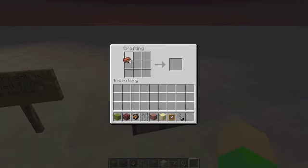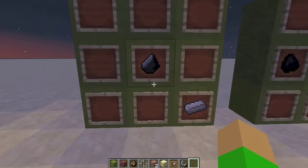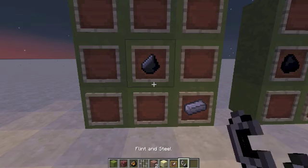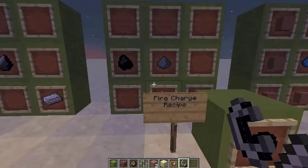So it's four bricks, which can be obtained by putting clay in a furnace — not crafting it. This is flint and steel: it's one flint and one iron, and it's used to make fires.